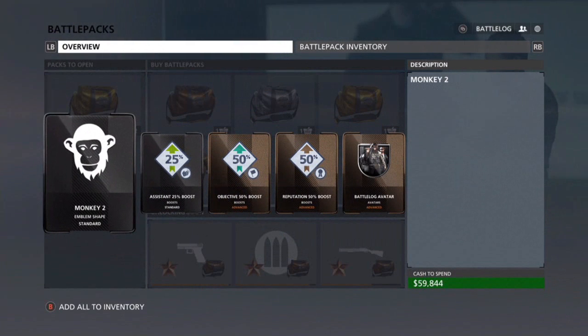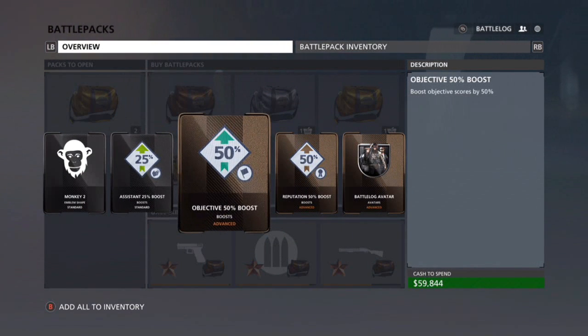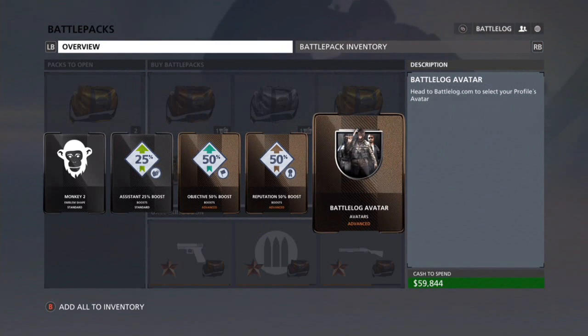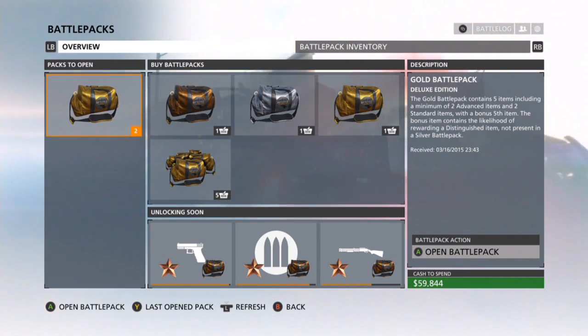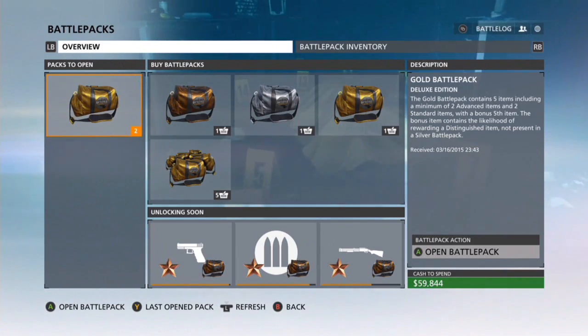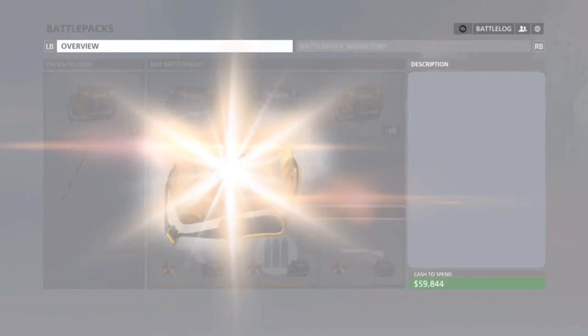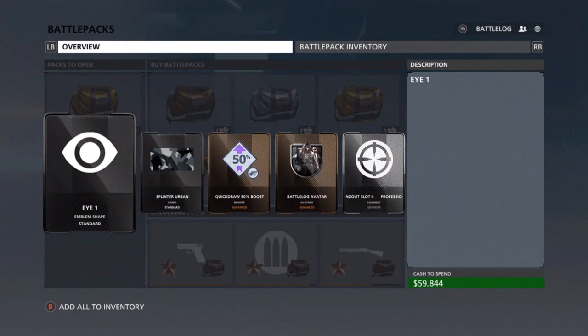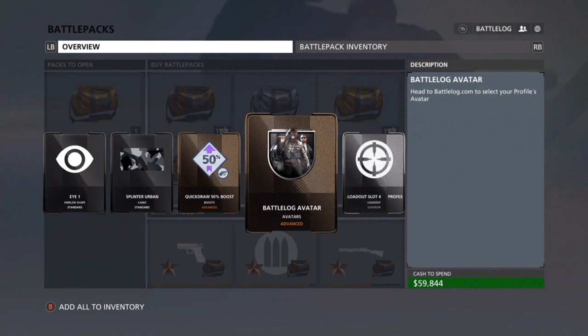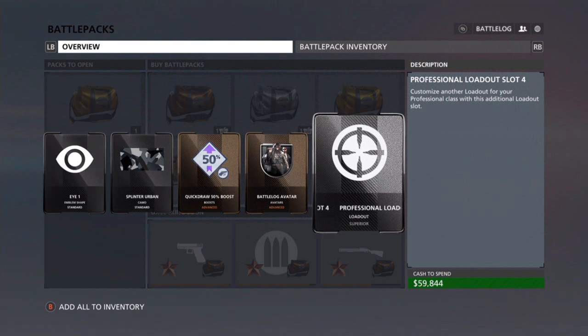Let's open up the next one. Monkey Two - awesome. A shape emblem, assistance boost, objective boost, rep boost, and battle log avatar. Haven't gotten any attachments I really want, but that's okay. I might buy a pack or two as well.